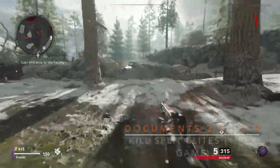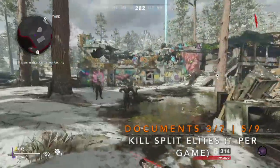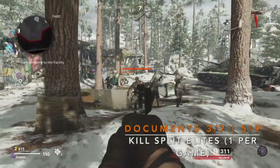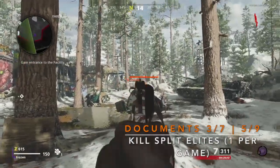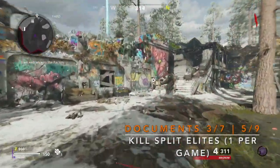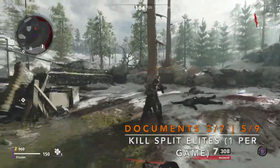Now moving on to documents. You can only get three documents in the machine by killing the split elites. In order to get the next four documents, you're going to have to play on Onslaught. Remember, when you kill the elites it'll only drop once per game, so you're going to have to keep repeating another match.